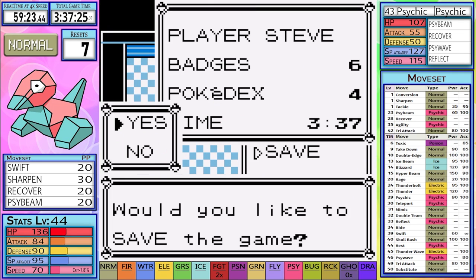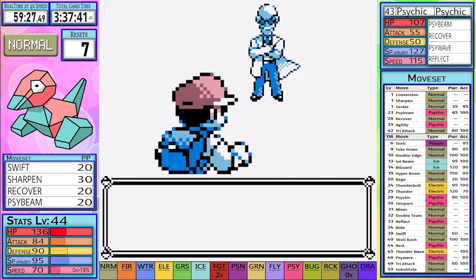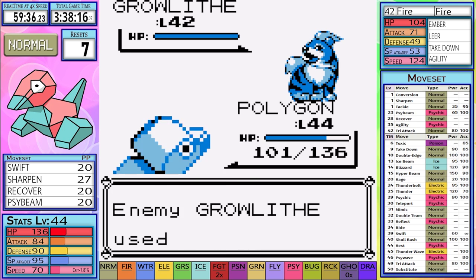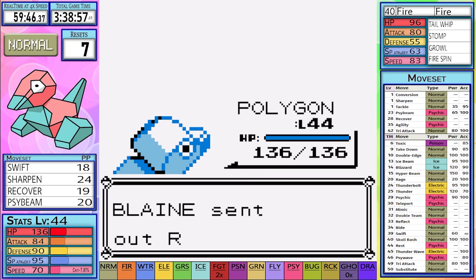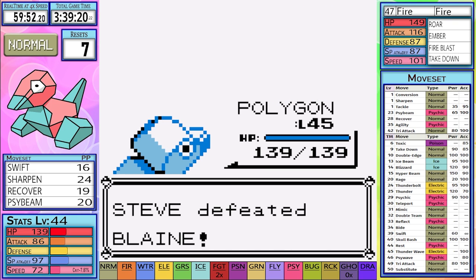Next up is Blaine, and if you saw the Sabrina battle, you probably have a good idea how this battle is going to go. I set up 6 Sharpens, heal for good measure, and the Swift goes through the team, earning us the Volcano Badge and a 12.5% boost to my Special. At this point I get pretty excited because I'm very far ahead of my previous runs, and things have been going a lot smoother thanks to Sharpen instead of Agility.